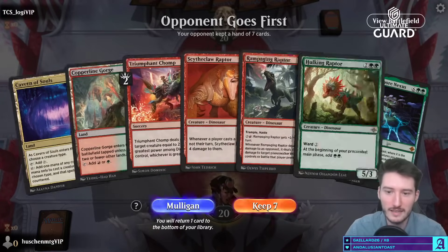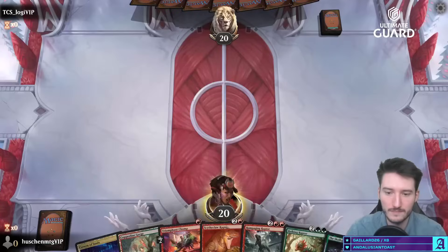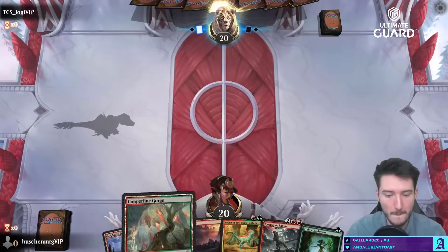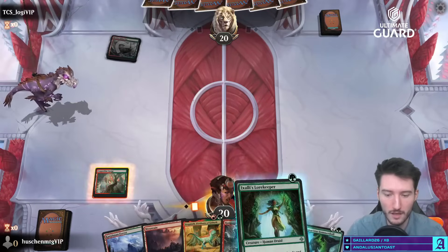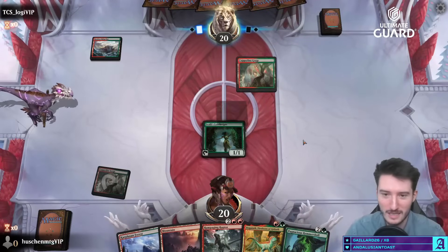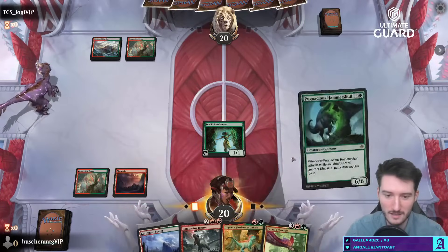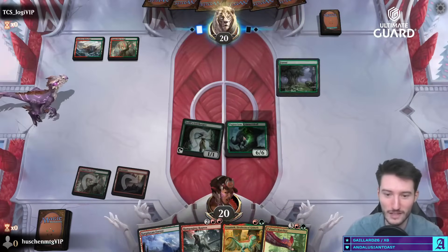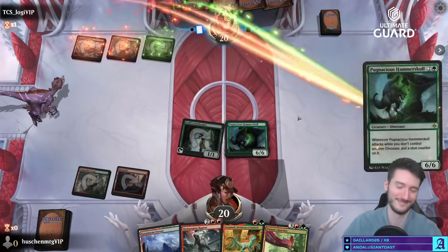Pretty good hand after the mulligan. Might be playing a mirror match already — in which case the Fungus Cave is probably also insane. This is ridiculous, and we can next turn, if they play Hammer Skull, play this and kill the Hammer Skull. Oh, gotta be careful, it's the auto-tapper there.